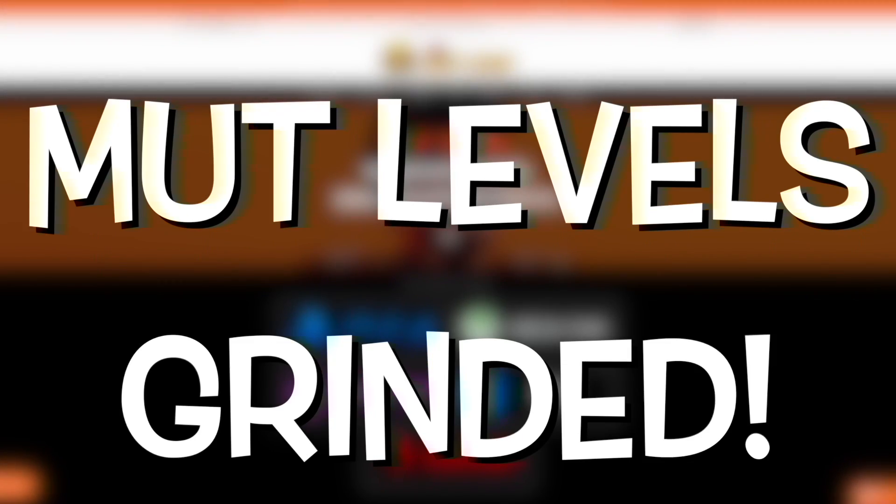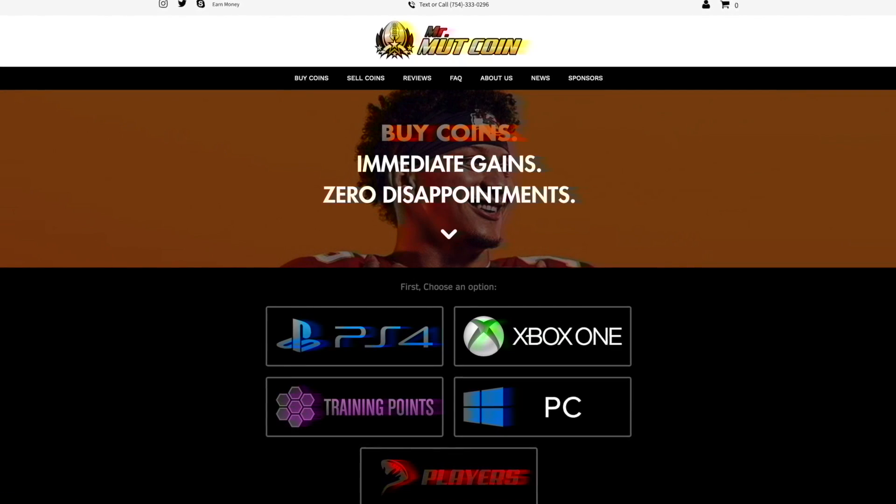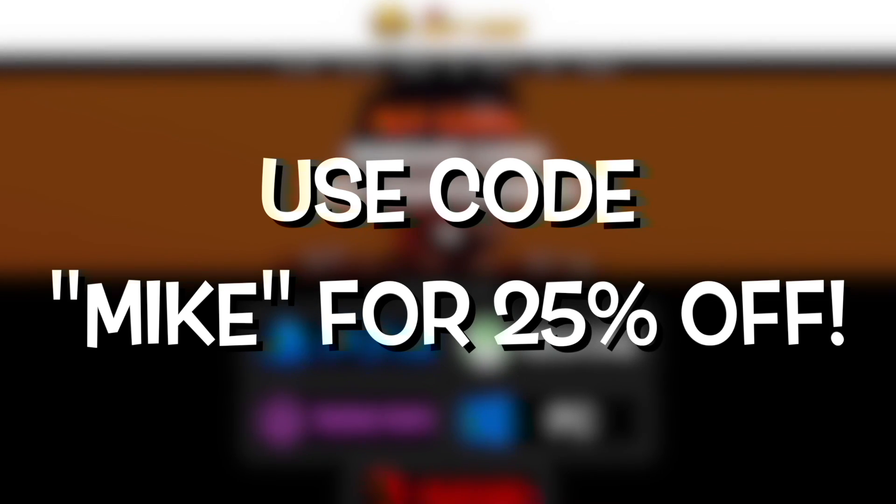If you guys need coins, training players, or even your MUT levels grinded for you, make sure to check out my new sponsor's website mrmuttcoin.com — use code Mike at checkout for 25% off. Ladies and gentlemen, how are y'all doing today?